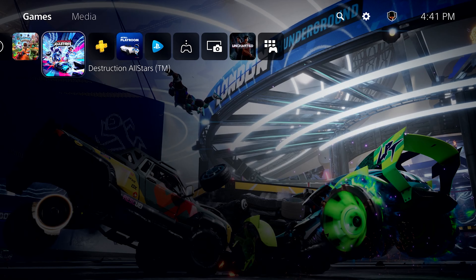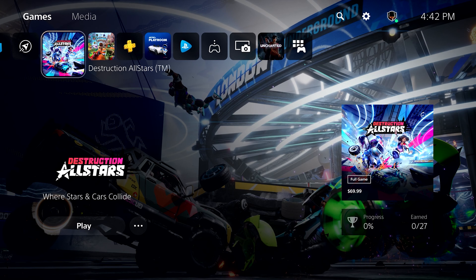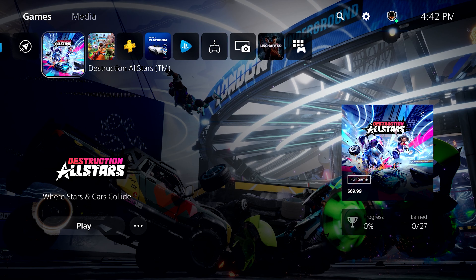They also showed the home screen, which is what you'll see when you start the console cold without any games running. They explained that each game is going to have its own hub where you can find what they're calling activities — which is what they demonstrated with Sackboy. Within that game hub, if the game supports activities, you'll be able to jump into certain parts of the game to complete them, and your screenshots and media will be there too. They also explained that every app, like Netflix, will have a similar hub, though they didn't go into detail since they're focusing on games right now.